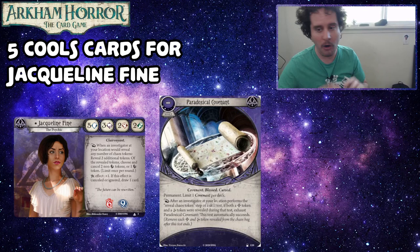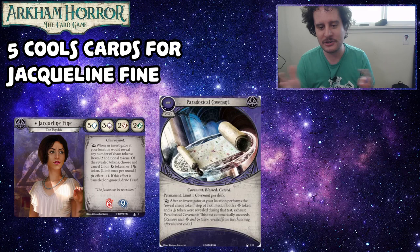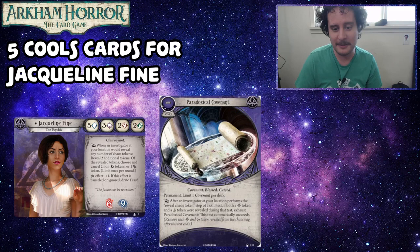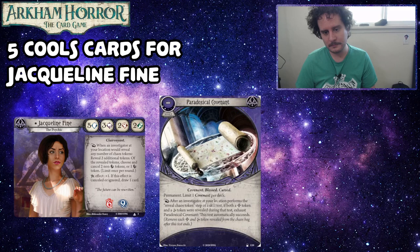If you haven't seen our archetype video for this archetype, it's up on the channel right now, so you should go watch it. Jacqueline Fine is pretty cool for that archetype, despite the fact that she doesn't get to play any cards from other colors, which normally help you shore up your numbers. Paradoxical Covenant is also super fun with her personal asset — it allows you to do it twice, because if you miss on the first one you just don't use it for your second one, but if you hit on your first one you can draw on your second one.